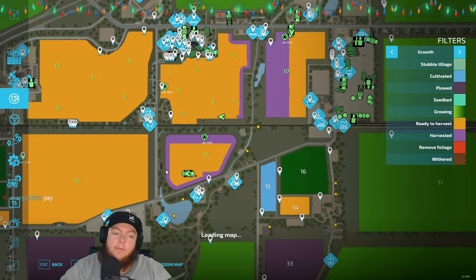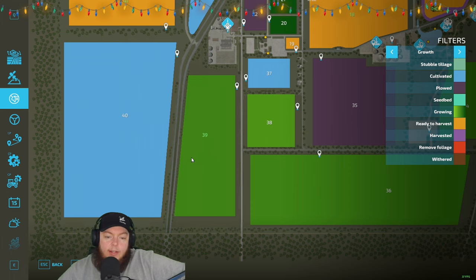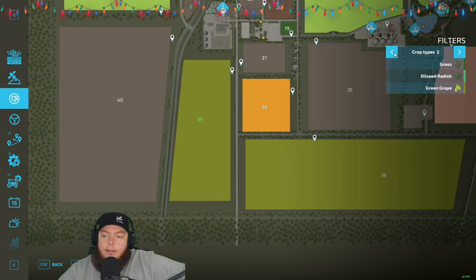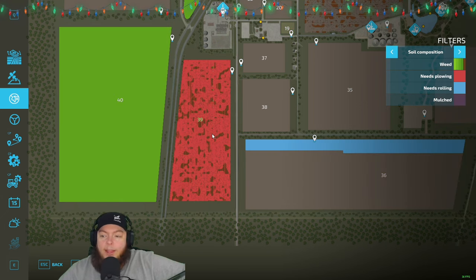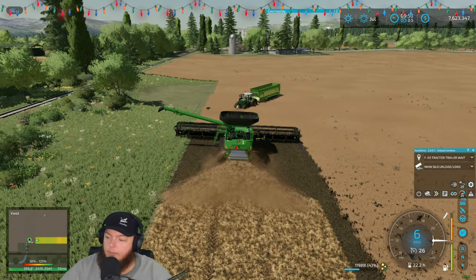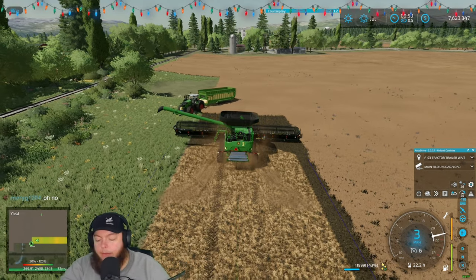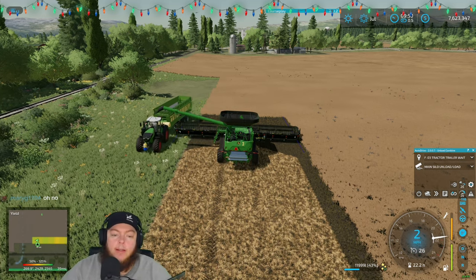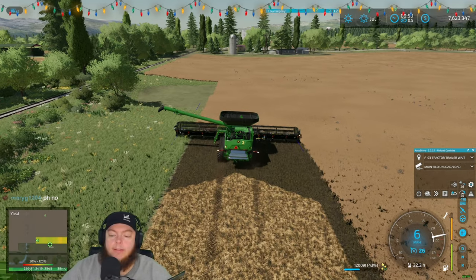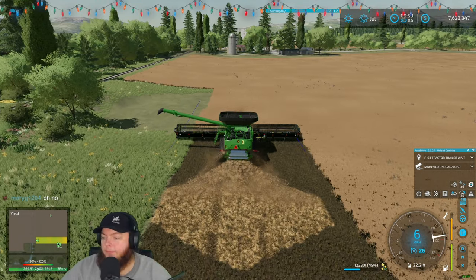It's canola so we can kind of divide and conquer. We've got tractors and tippers about to come empty us automatically on auto drive. Trent and I messed up the other night — we planted Field 39 in soybeans without looking, and it needs to be plowed first. So that soybean yield is definitely going to be affected. It was planted in sugar beets and after sugar beets you need to plow — kind of a whoopsie.